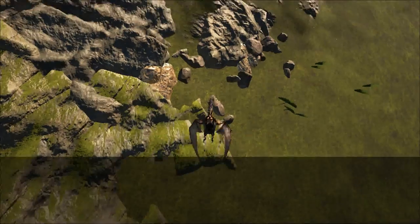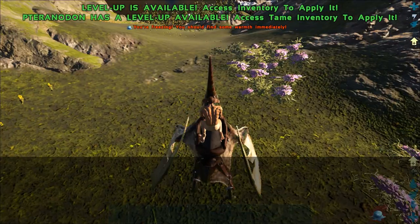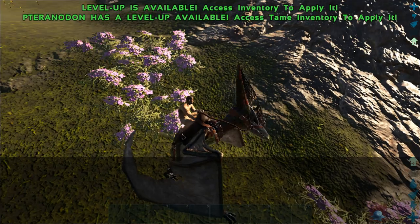If you're hurting for metal, that's where you can get it. If you need silk, these purple flowers right here will give you silk. Ankys don't gather silk sadly, so you'll have to get off and whip it, or get it by hand.